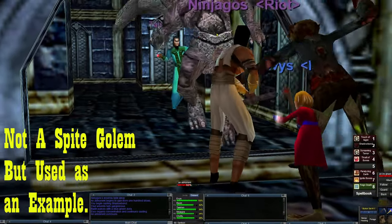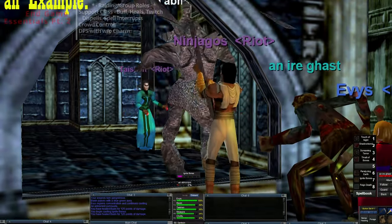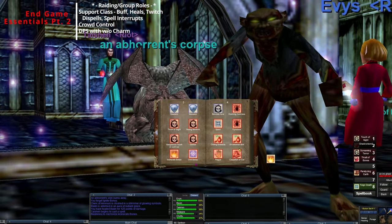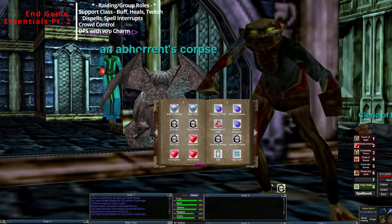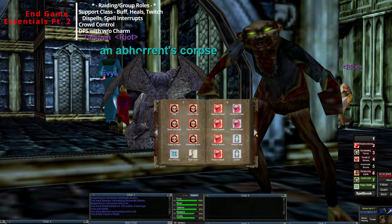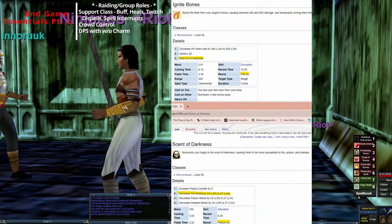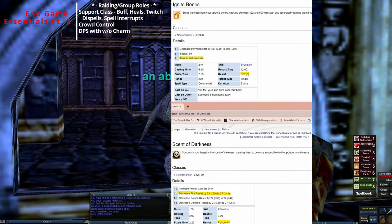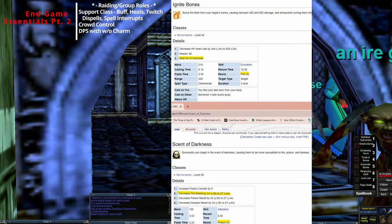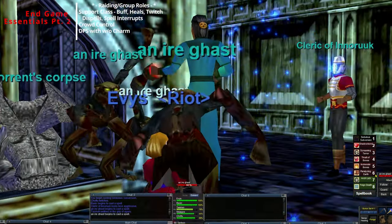Understand your full spell kit and different spells that aren't used very often. In Plane of Hate and Plane of Fear I like to use a conjunction, especially with Spite Golems, of Scent of Darkness and Ignite or Incinerate Bones. What you can do is simultaneously get a negative 27 fire resist on a Spite Golem when you cast Scent of Darkness, and then the Ignite Bones will have a stun for 0.0 seconds. This is effective on magic-immune or high magic resistance mobs like Spite Golems. It doesn't work on blue drakes, dragons, or giants, but you can help save a raid from a mob gating - just cast it early.